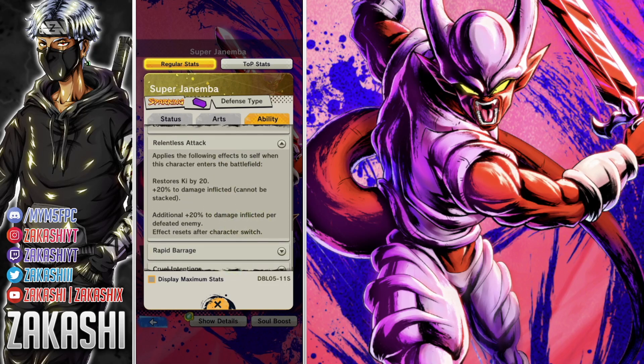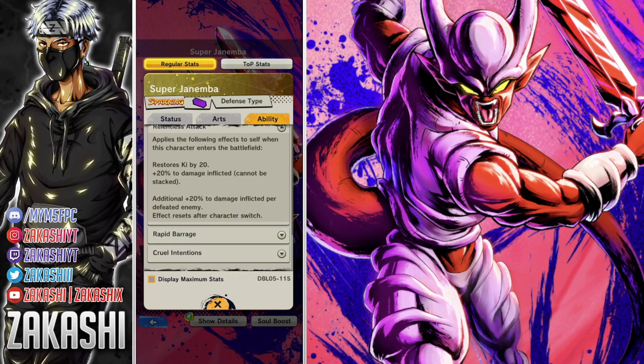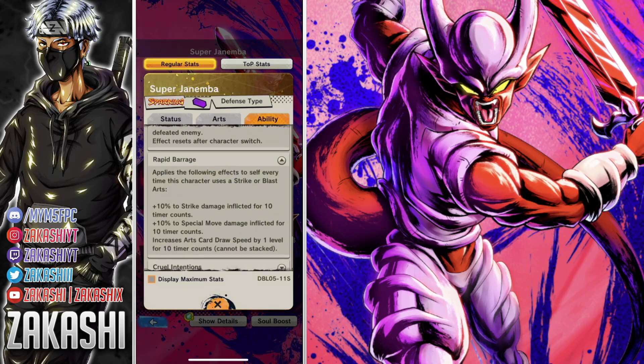For the Zenkai ability — unique abilities apply effects to self when the character enters the battlefield. He also seals enemy strike arts on occasion, which is pretty good. The second unique ability, Relentless Attack, restores Ki by 20, gives plus 20% damage inflicted, and an additional 20% damage inflicted per defeated enemy. Effects reset after character switch, so it can get cancelled, but it'll come back if you bring him back in — that's pretty cool.